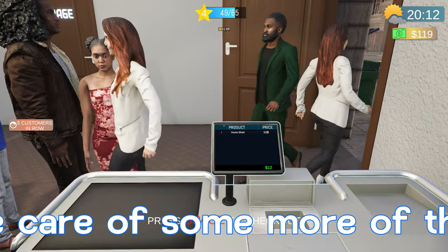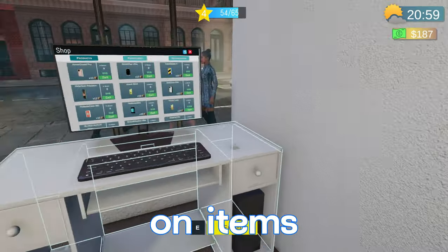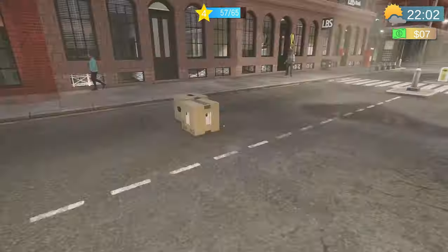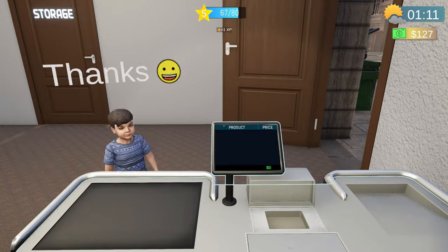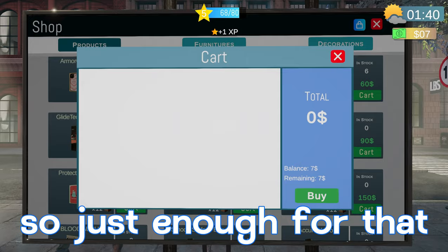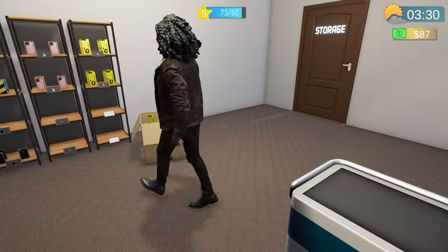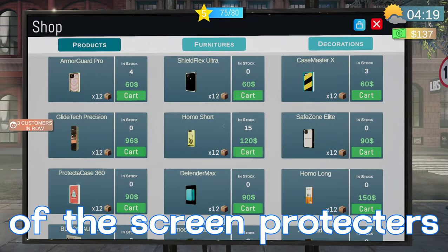Everything's priced — let's take care of some more customers. We're starting to run low on items. We'll order a couple things — we have just enough to order these three things. Buy that, seven dollars remaining. We're up to 127 dollars — buy more of these chargers, just enough for that, still seven dollars remaining after the fact. Up to 137 — we'll buy some more of the screen protectors.